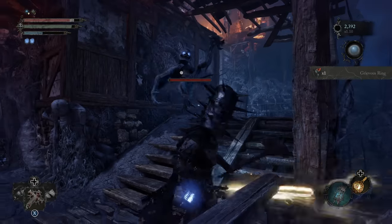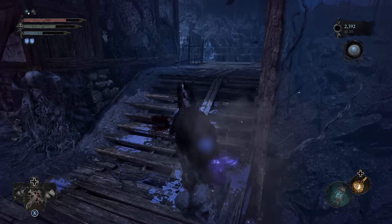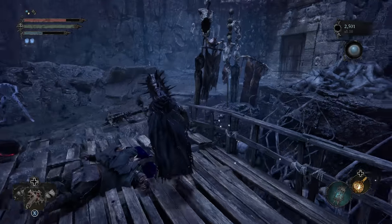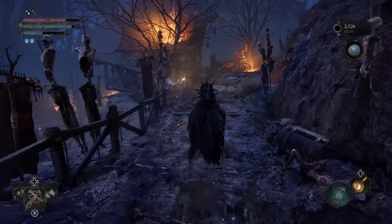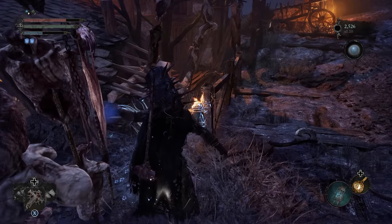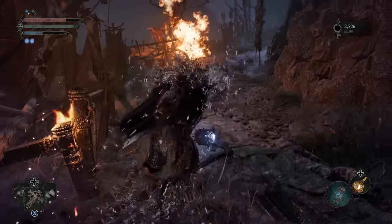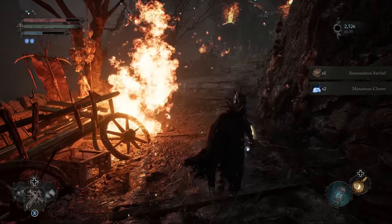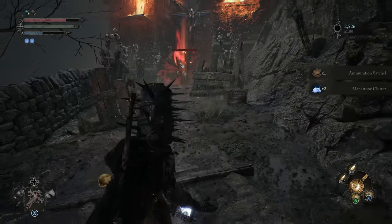Oh, there are two gargoyles — not a problem. Pretty much once we round the corner here, there's going to be an exit umbral, so we'll just run on ahead and hit that real fast. We're going to be going back in very shortly. My notes even say beware of two gargoyles. Up ahead, we have another assist knight.